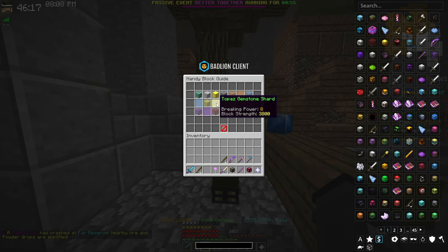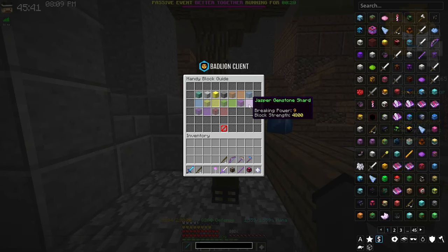You need breaking power 8 for topaz blocks and 9 for jasper gemstone blocks. If you're only doing this for Heart of the Mountain XP, breaking power 9 isn't that important — you only need it for jasper, which is found extremely rarely and often isn't worth mining. In early stages, breaking power 9 doesn't matter.